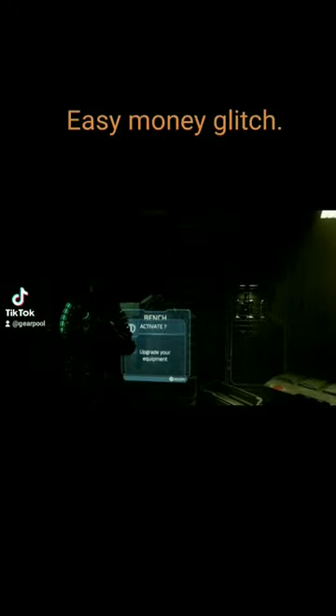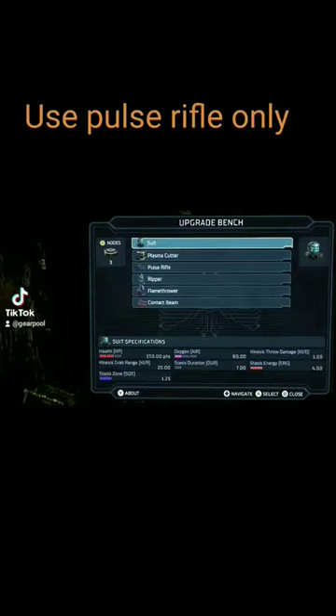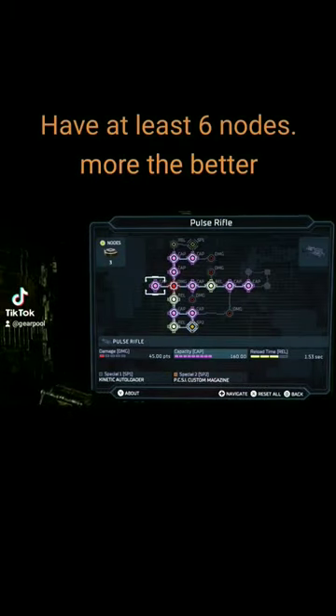Easy money glitch. Use pulse rifle only. Have at least six nodes — the more the better.